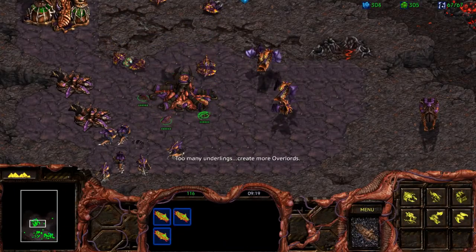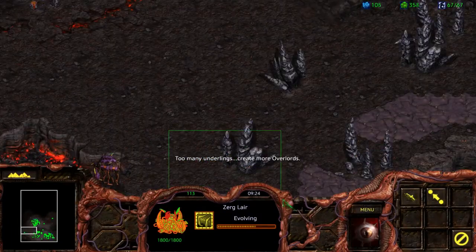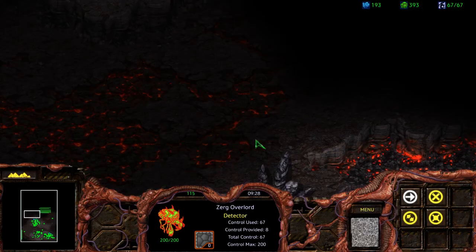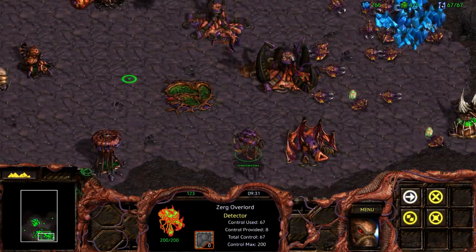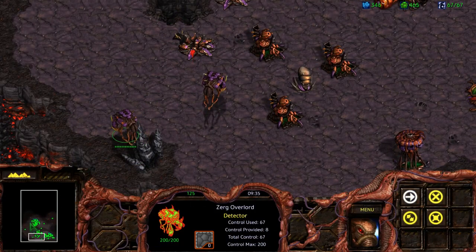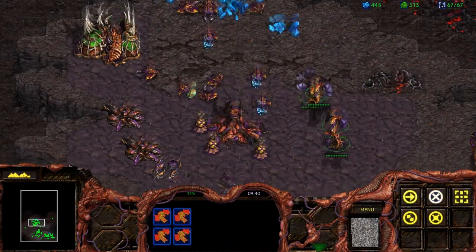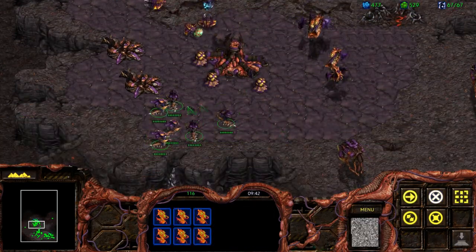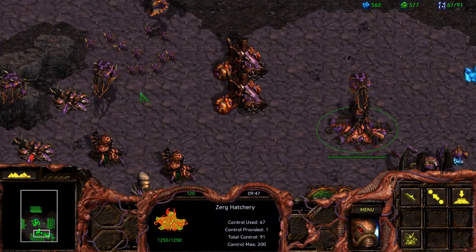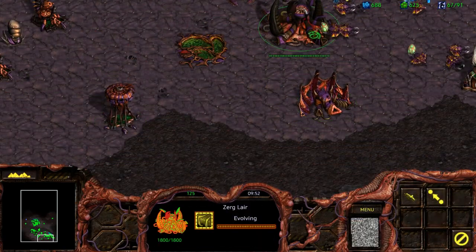Our gas is getting depleted very, very quickly, and we've got Overlords capping our supply, which is unfortunate but not the end of the world. Overlords we can use to our advantage to scout the map, gain a lot of information, and place them on strategic areas so as not to get caught off guard. They serve as a detector as well, so it's very difficult in StarCraft to catch Zerg off guard with cloaked units. But the drawback is that if Overlords die, you can very quickly get supply-capped. Keep those little things in mind.